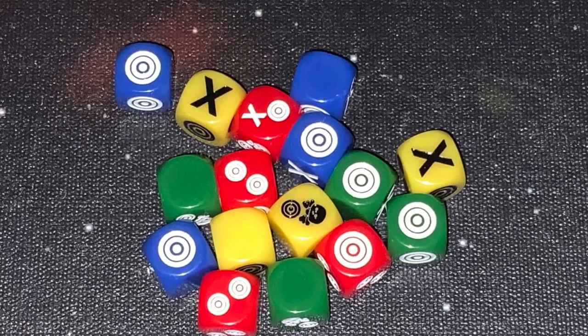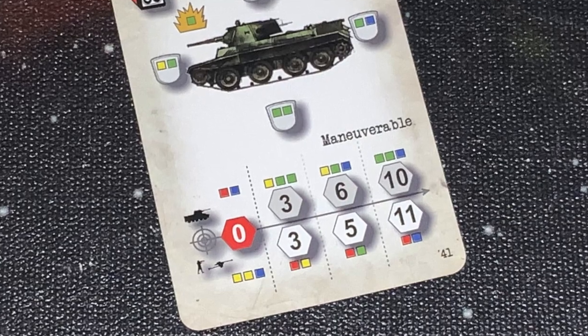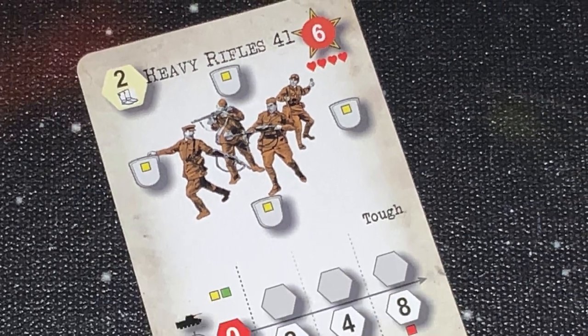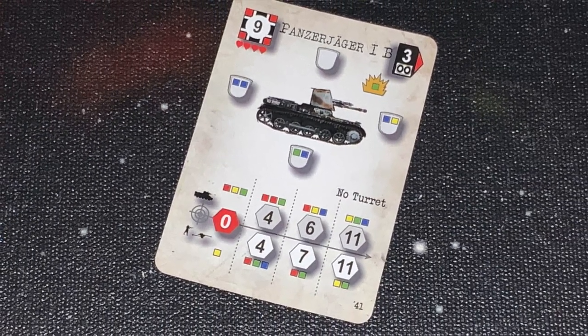There's a very interesting dice combat system. You have different color dice — red are most powerful, then yellow, then green, then blue. Events can affect your most or least powerful dice. Depending on the range to the target and whether you're attacking infantry or harder targets like armor, it tells you how many dice to roll at what distance — whether you're three away, six away, eight or more. The unit being attacked also rolls: infantry rolls one color die, and a tank may have different armor ratings depending on where it's being shot from, so you may roll different dice.